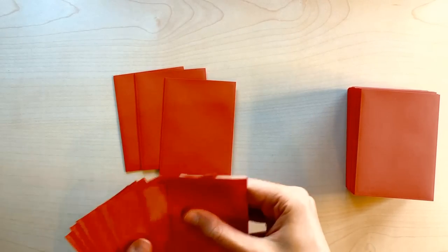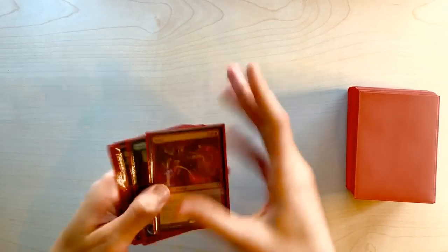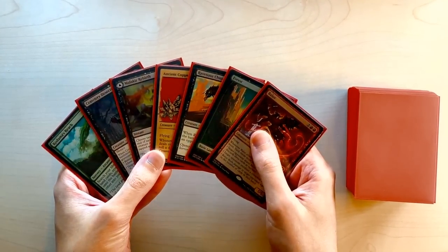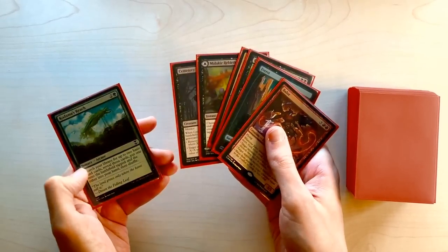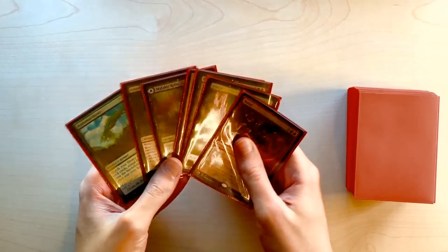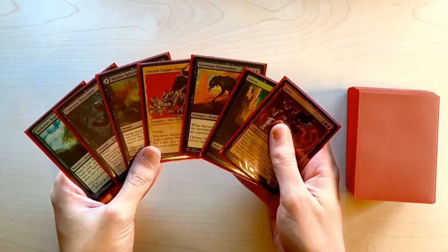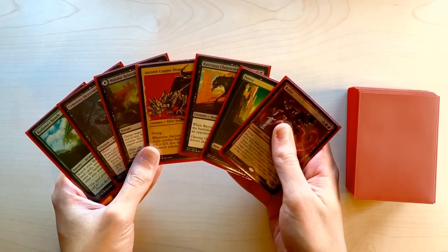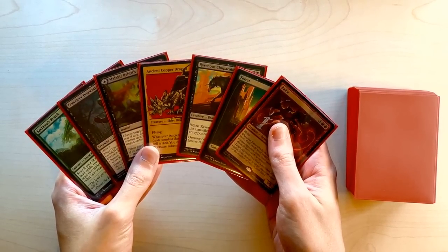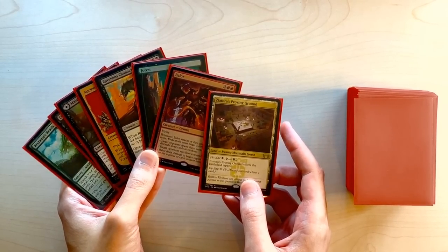One final sample hand — this at first glance looks like a one-lander but we actually have two lands with Malachir Rebirth. We still need a third land before casting Kodama's Reach, but once we do we can get up to five lands. We've got removal with Chupacabra and Desecrator, and Balor and Ancient Copper Dragon are exciting to blitz. With 42 lands we keep and have faith — and indeed our eighth card is Zagoth's Proving Ground, giving us perfect mana.